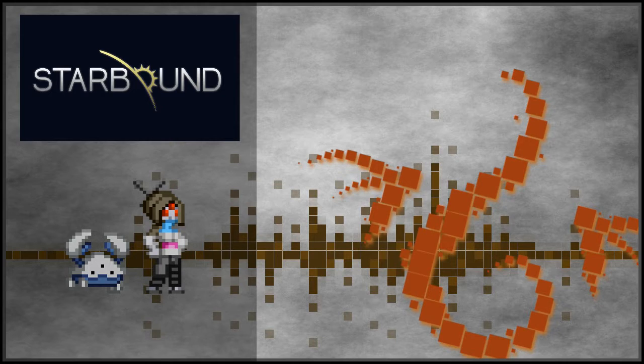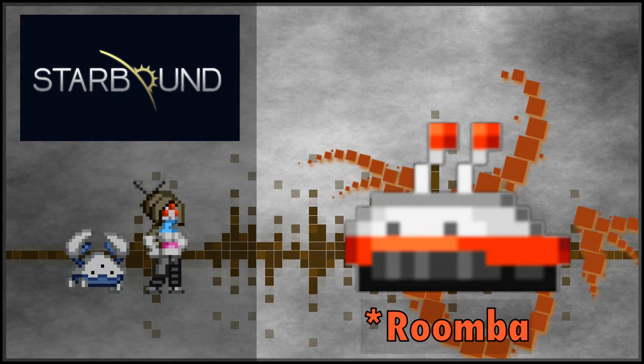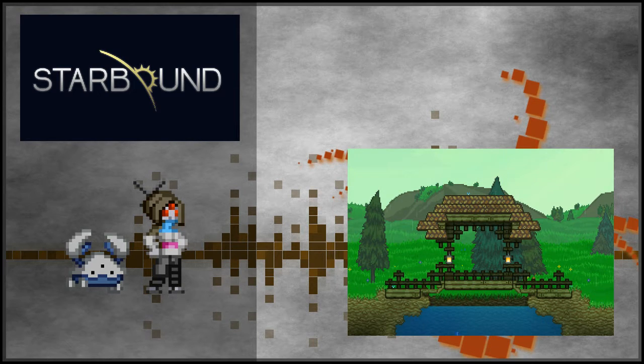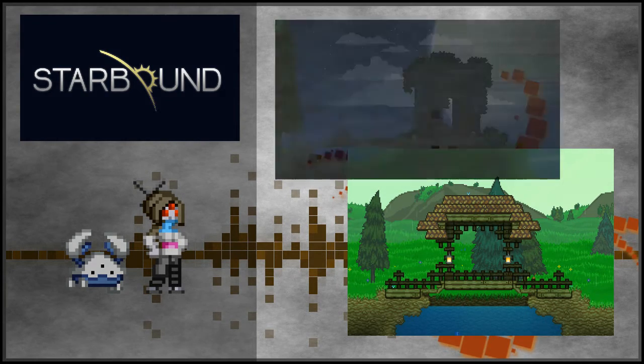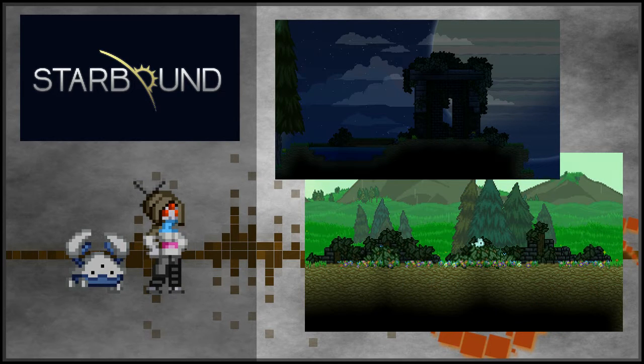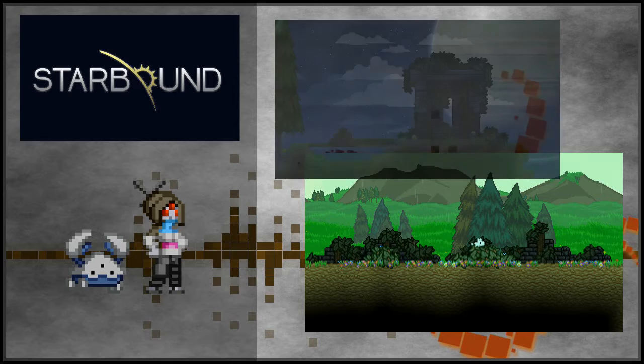Over the past few weeks there's been a lot of tidying up done to many different things in game. Lush biomes, pretty much the starter planets, have had multiple structures added to them, from little wooden red stops to ruined castle towers. It's great to see a little bit more life given to the first worlds you explore, even literally.